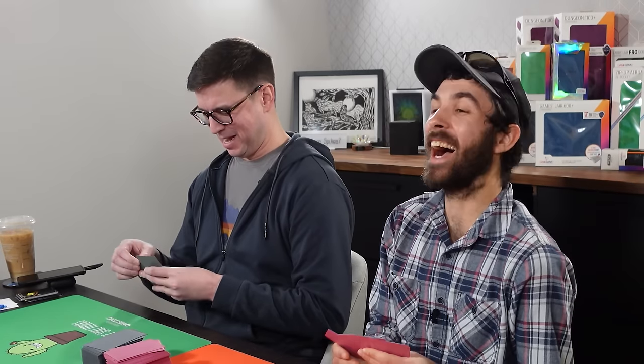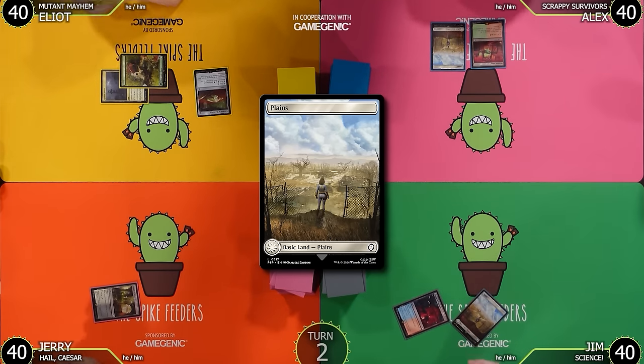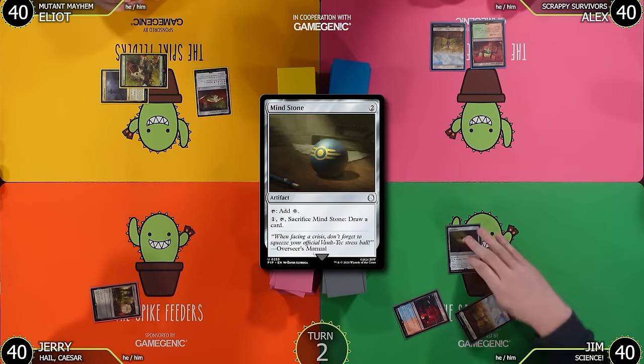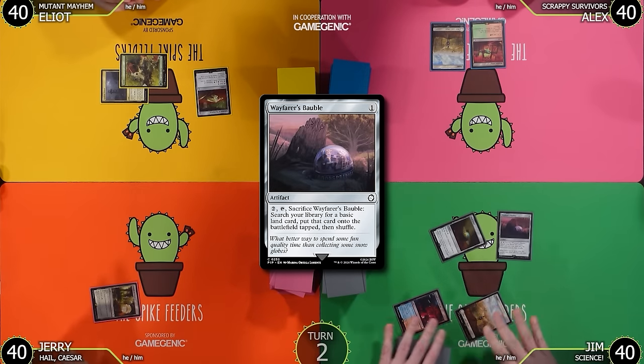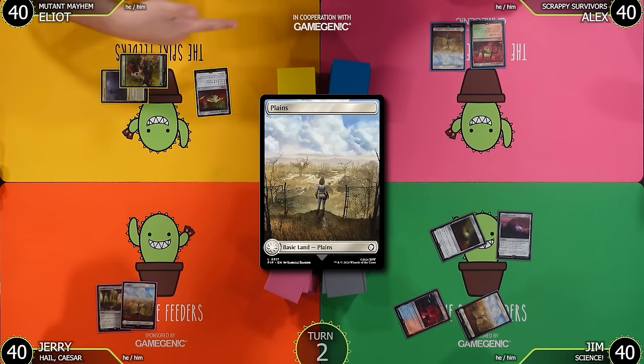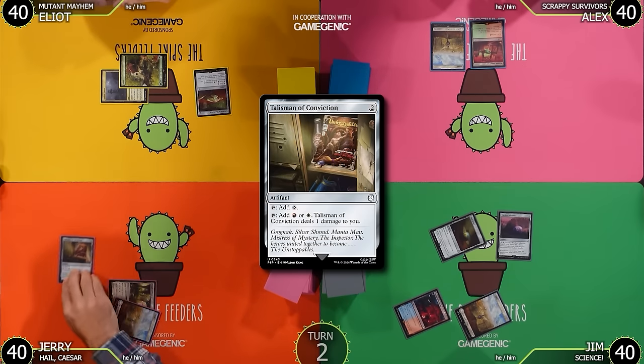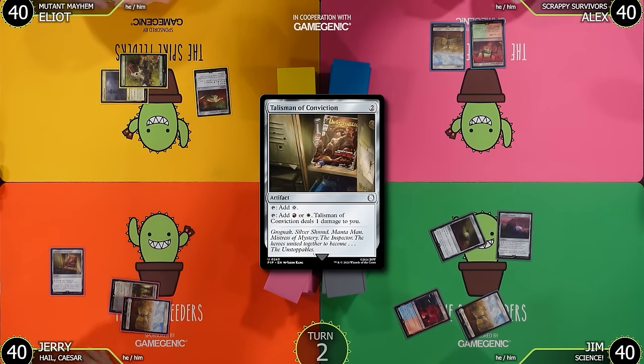I'll drop a Planes to join the perfect mana base club, and pass the turn — perfect mana base with only two lands! I'll play a Planes completing my perfect mana base, then play a Mind Stone. I'll tap the Mind Stone and play a Wayfarer's Bauble. Untap, upkeep, draw. I'm gonna play a Nora Planes — wow, we both played the same Planes! I'll tap two and play Talisman of Conviction.